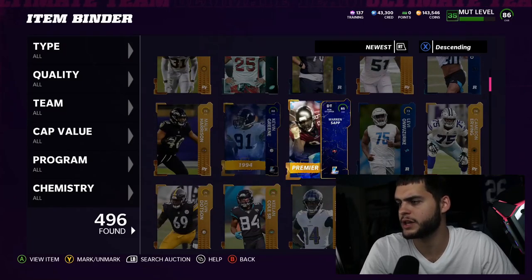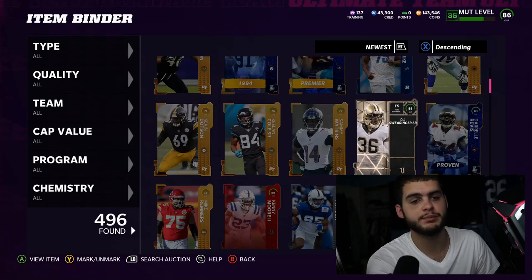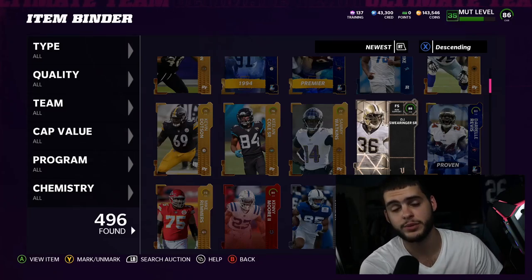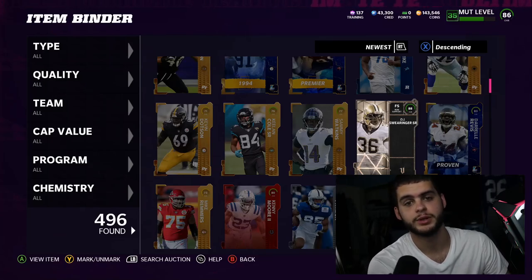I'm gonna see if I want to keep any of this — I may do the Warren Sap set, I'm debating it. DJ Swearinger's gonna go. Guys, if you like seeing bundles and enjoyed the video, comment down below, smash the like button — it goes a long way and helps the video out. Thanks for watching, enjoy the rest of your day. I'm out, peace.